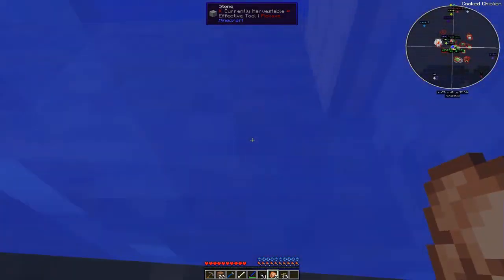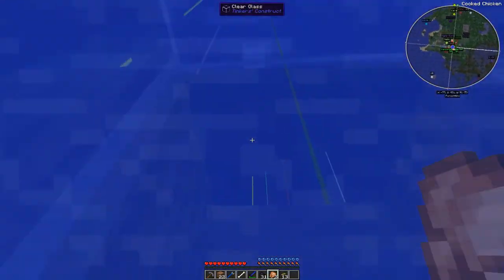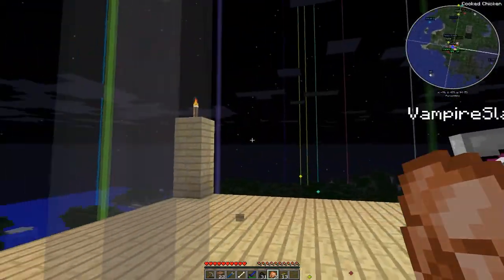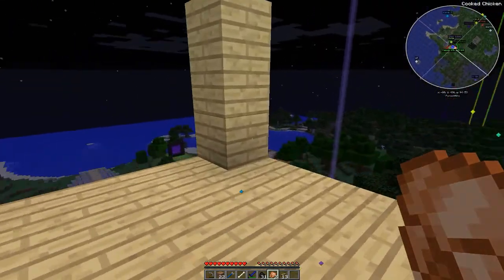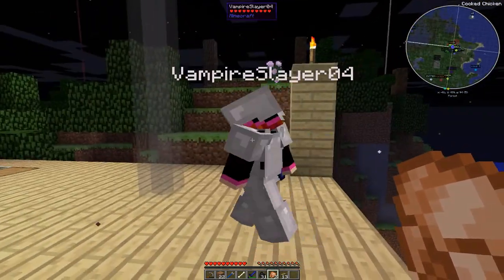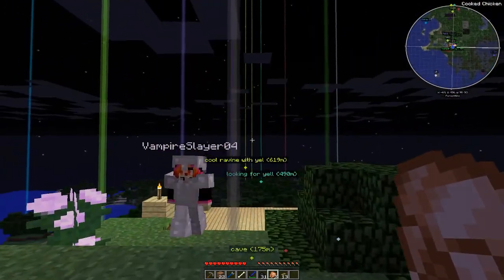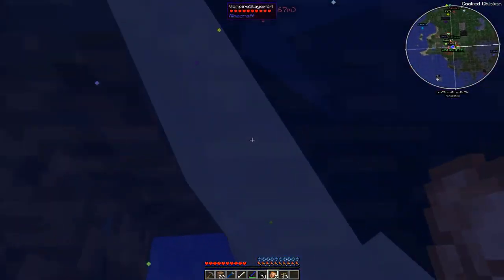That's a bit of a pain to get up here. There are going to be elevators in the end, but of course we need ender pearls for those as well. So where was this bedroom meant to be? I was thinking lots of clear glass at the front — this is enough for three beds and a couple of chests. I think we could put beds down first so we can spawn here, but things will spawn up here too — I can even hear a mini zombie as we speak.